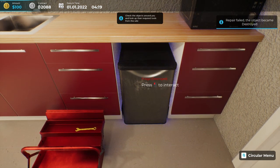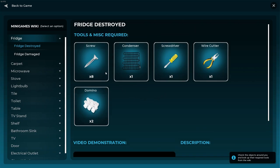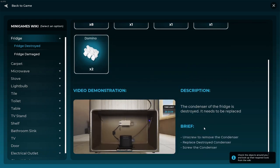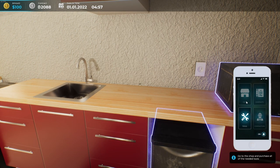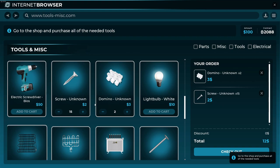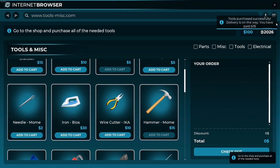Now the fridge is destroyed — first it was just damaged, now it's destroyed. We go back to the wiki and click on 'destroyed fridge.' The parts we need are: 8 screws, a condenser, screwdriver, wire cutter, and a domino. We go back to the phone to buy the missing items: a domino, condenser, wire cutter, and more screws. That comes to $62 — we check out.